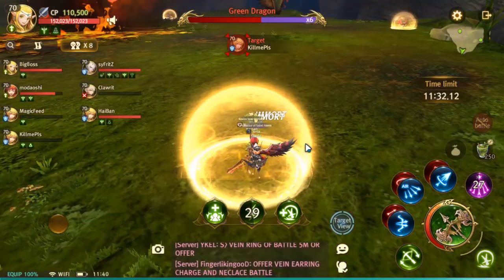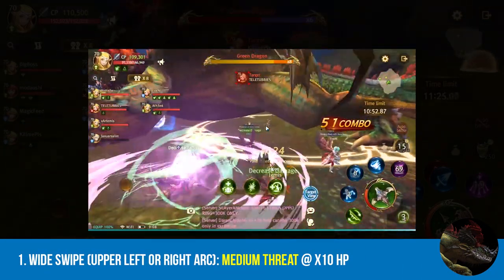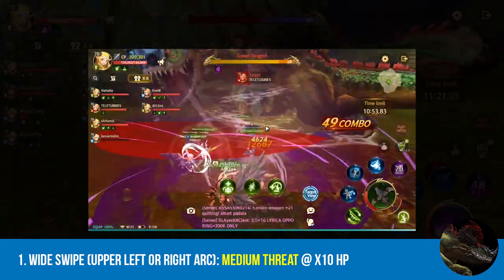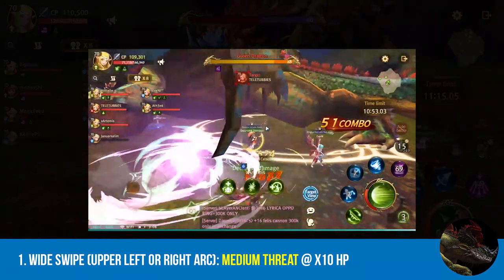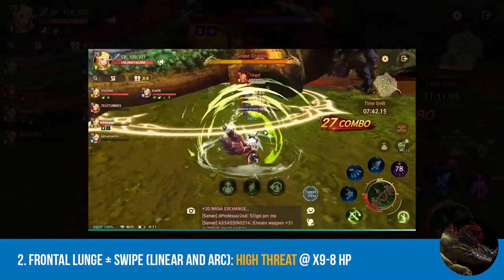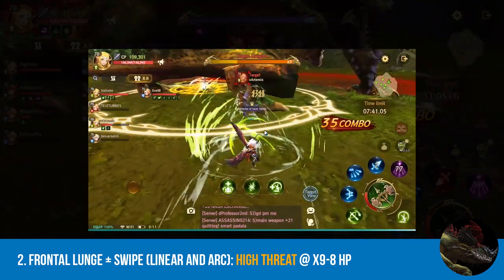With that being said, here is the list of GDN's known skills. Number one, we have the wide swipe. You can choose to tumble in on this one. This also depends on who the dragon is targeting, so it's best to stay in the belly. In the unfortunate case that you are being targeted, you'll be forced to tumble in on that one. Second is the frontal lunge plus swipe. This is a wide swipe similar to number one. Attacking from the belly is the best way to go at this point.